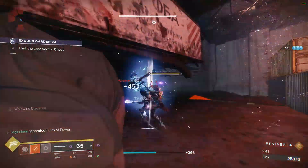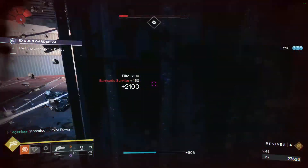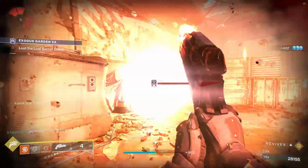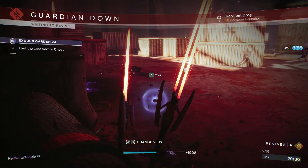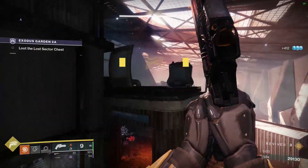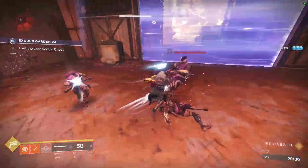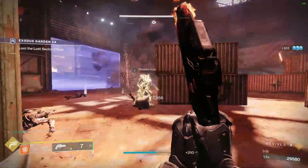For titans, the Heart of Inmost Light exotic chest piece will help you regen your abilities faster. Just pop your barricade and your grenade will become available in a few seconds and do more damage than normal. Go either Sunbreaker or Behemoth, depending on which subclass you feel more comfortable with and which grenade you prefer, so you can still stun overload champions if you choose not to go with a weapon with the overload mod equipped. One-Eyed Mask and Icefall Mantle are also not bad options because you can proc some self-heals from these exotics.